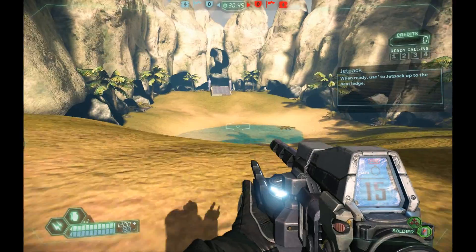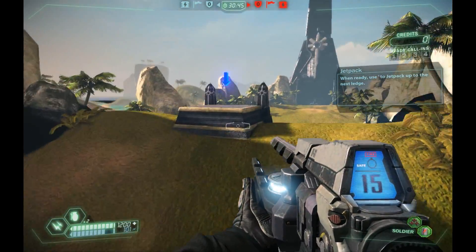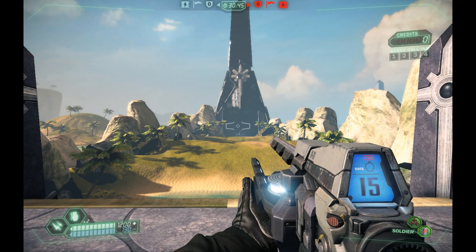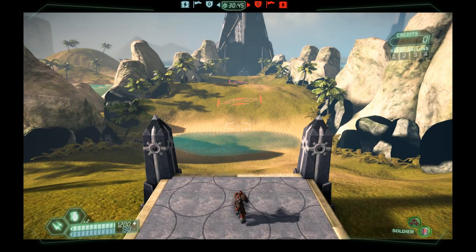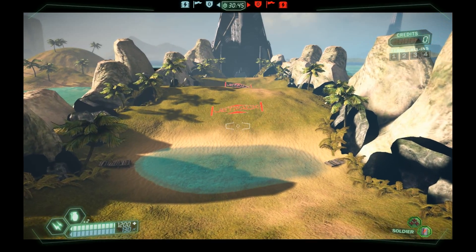When you're ready, disable ski mode and jetpack up to the next ledge. Now any fool can slide down a hill. Skiing is the art of maintaining your momentum from one surface to the next. Take the course in front of you. Now if you simply slide down the hill, you won't make it up the other side. This is where your jetpack comes in.